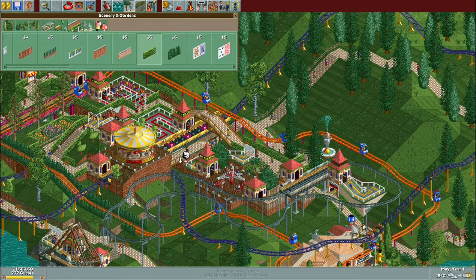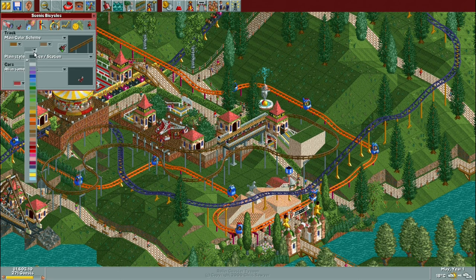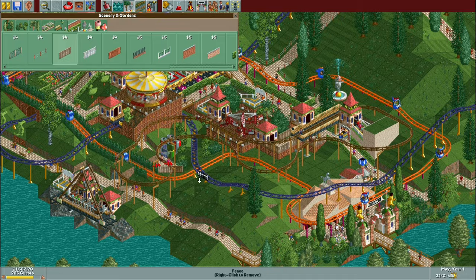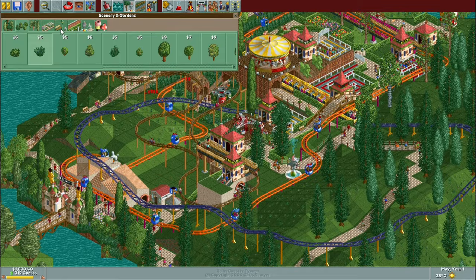The pre-built rides the scenario comes with aren't particularly space efficient, but I really like the way they look — especially Hiccup the steel mini coaster, which kind of moseys around the perimeter of the park, so I definitely wanted to keep them. Hiccup has an intensity rating of 5.7 I believe, so only really happy guests will ride it given the lower intensity preference, but even then it's still enough to make decent money — I think I ramped up the ticket price to like 12 or 13 dollars.